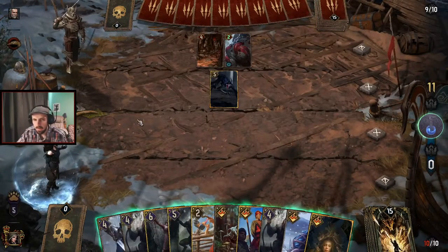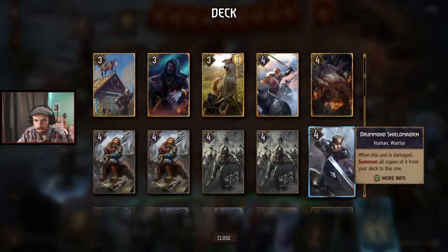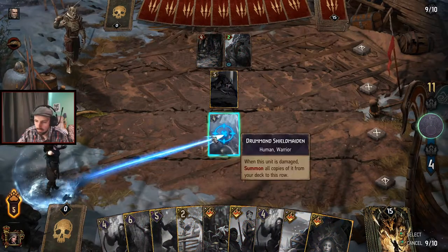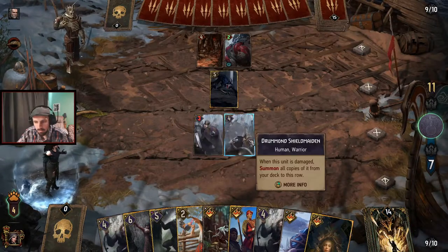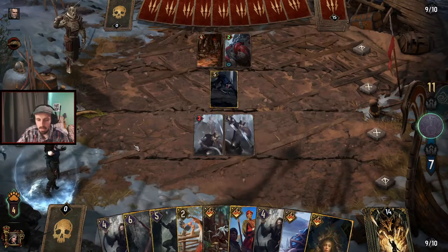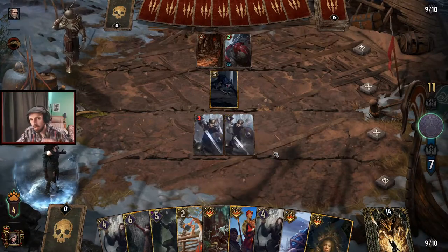With Skelliga, the thinning card is Drummond Shield Maiden: when this unit is damaged, summon all copies from your deck to this row. With one other Shield Maiden in deck, we play this and use the leader ability First Light: Ritual, damaging our unit by one — that thins the deck by one for seven points. Using up all leader charges is also beneficial because you get a Bear Abomination once all charges are spent, creating good synergy with the self-wound Skelliga package.